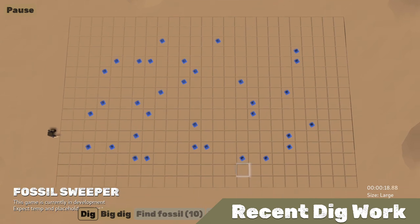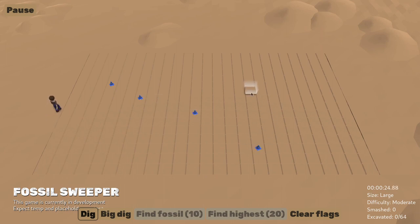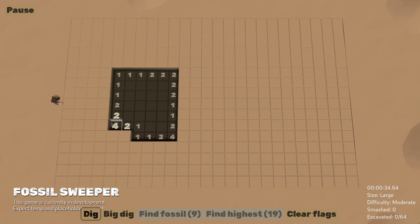I had a request to ask if there is a way to clear all existing flags, and while I hadn't planned to add that as a feature, implementing it as a dig ability let me flesh out some of the functionality in the ability system that I did have planned, including a selection strategy for all tiles with options to target empty tiles or both empty and fossil tiles.